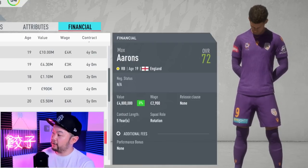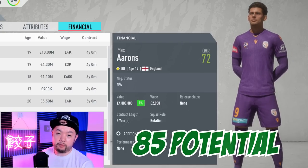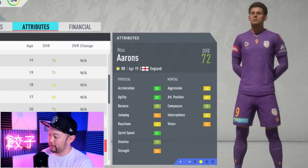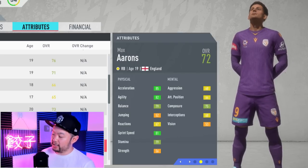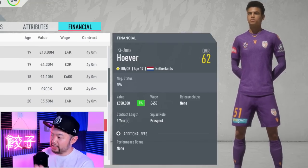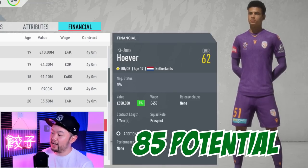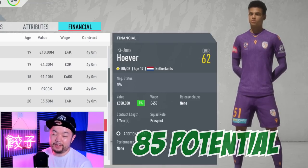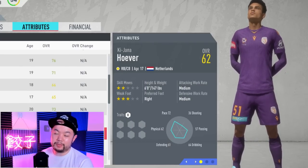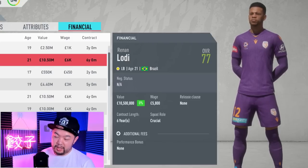For the mid-tier, we got Aaronson. He starts at 72 overall with a potential of 85 and a starter value of 4.8 million. His stats are not quite as impressive as Atal, but he is quite quick and fast with good stamina for a 19-year-old, and he has three-star skill moves and a three-star weak foot. For the cheapy boys, we got the Liverpool man Hoever. He comes in at 62 overall, can get all the way up to a potential of 85, and has a value of 550k. He's 62 overall so his stats aren't great, and he is 17 years of age, so he's going to take a little bit longer to develop. But you get what you pay for.